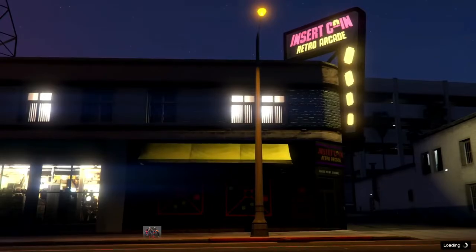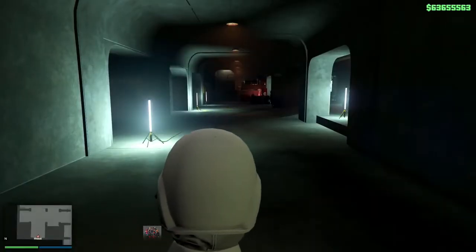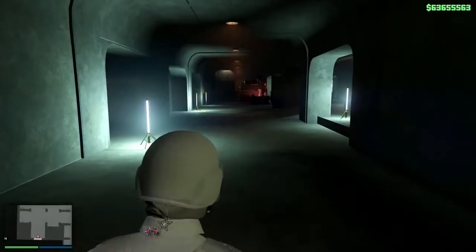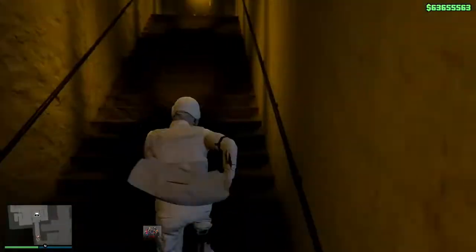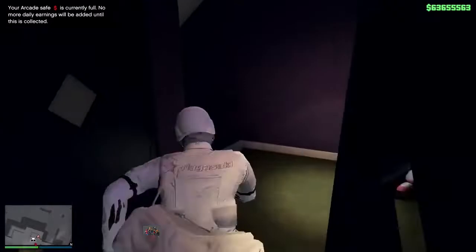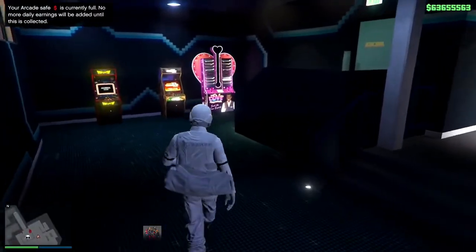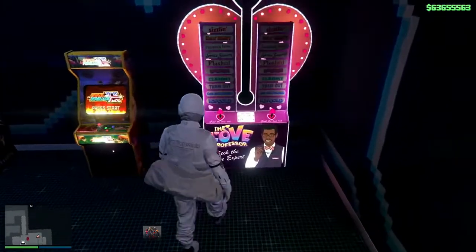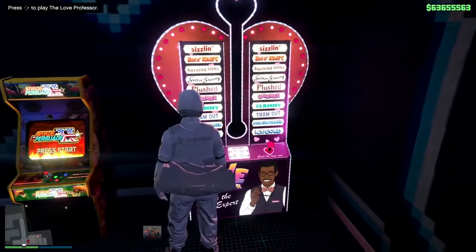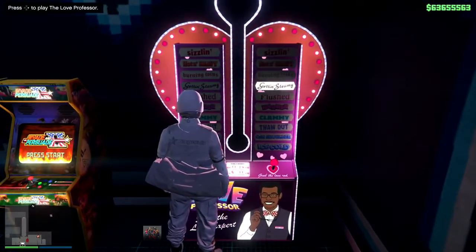Teleport over to your arcade. I'm going to go in through the garage to open up the Love Professor machine. Head down — it doesn't really matter for this one, you're not stuck like in other glitches we've done in the arcade. If you don't have the Love Professor machine, go down to the computer in the basement and order it from there; it gets delivered pretty quickly. This is what it looks like — it's the machine all the way to the right.